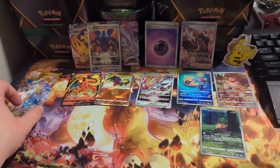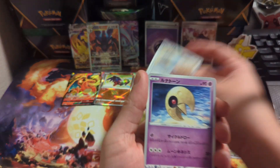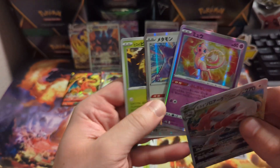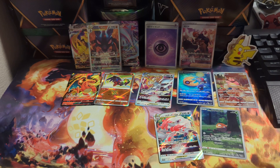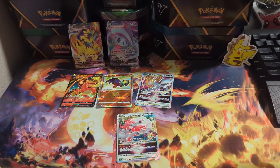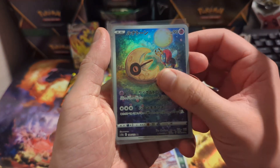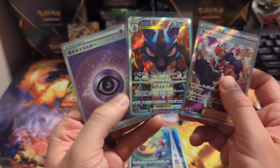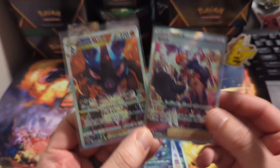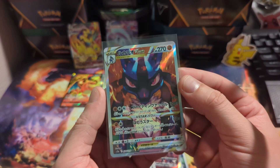We got one more pack — I'm guessing this one's not going to have much. With Japanese, it's kind of fixed what you get. Once you've pulled what you get from the box, you can be pretty sure you're not going to pull anything else. Not bad overall — we got two Secret Art Rares and a Secret Rare Energy, as well as Art Rares, two V-Stars, and two V-Maxes. These are beautiful cards, super sick. That's all I got — thank you guys for watching. Please be sure to like the video and subscribe for more videos. See you guys later!